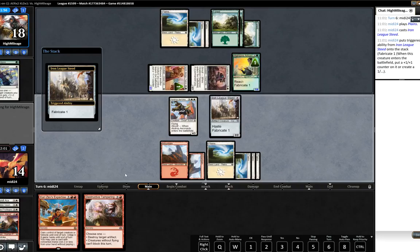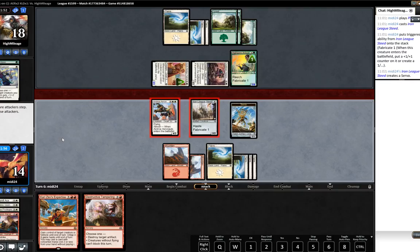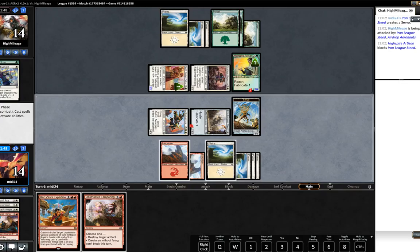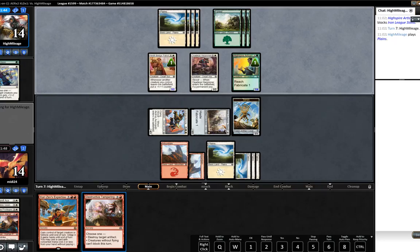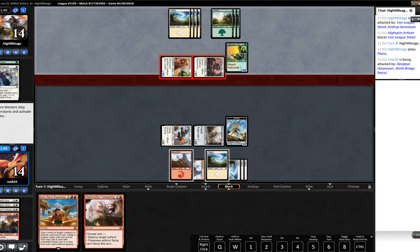We'll make a token because we could potentially chump later down the line, and it still allows the Iron League Steed to swing. We're going to make a Servo. If our opponent has a trick, let's see what he has - he either has the trick or he doesn't. The opponent doesn't have the trick - that's interesting. I feel like we're in much better shape now. We are absolutely happy to race here, we are DTF if you excuse the parlance.